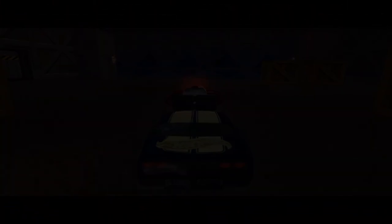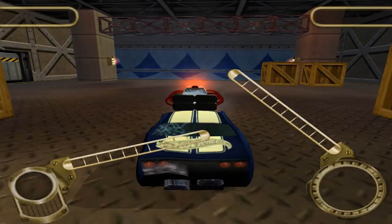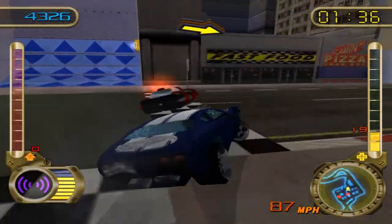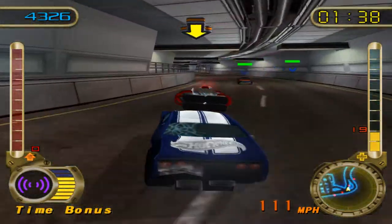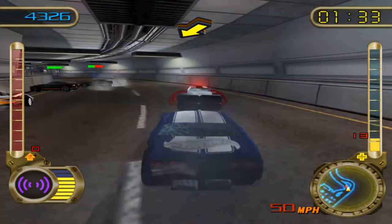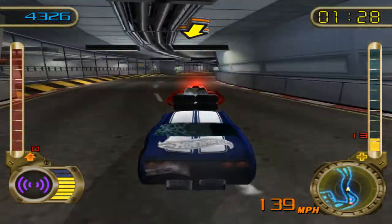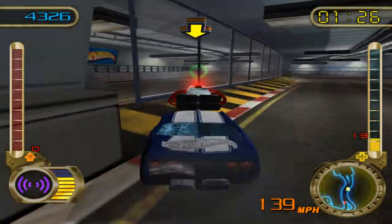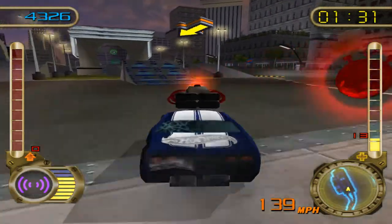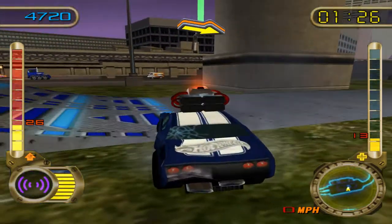A common feature in adventure mode is missions where you pick up an item and drop it off at a different location within a time limit. Enemy cars will relentlessly chase you down, trying to crash into you. If they succeed, you drop what you're carrying, which the enemy can steal — and you need to crash into them to get it back. These cars are ruthless. If you slow down for even a moment, there's a good chance one will come flying into you, forcing you to waste valuable seconds recovering. The key is to just keep driving and not stop.